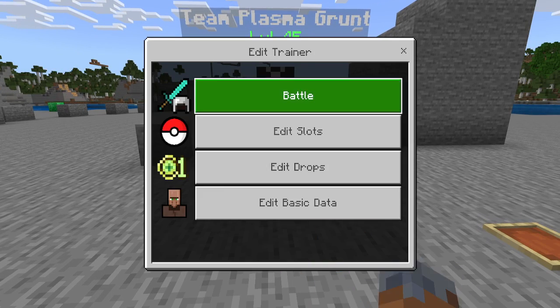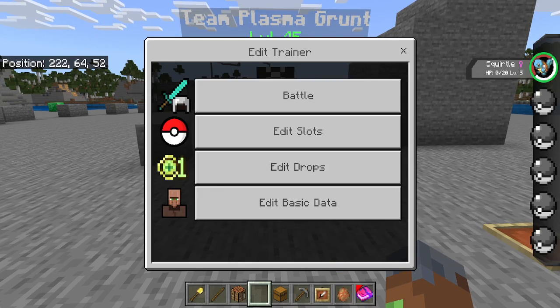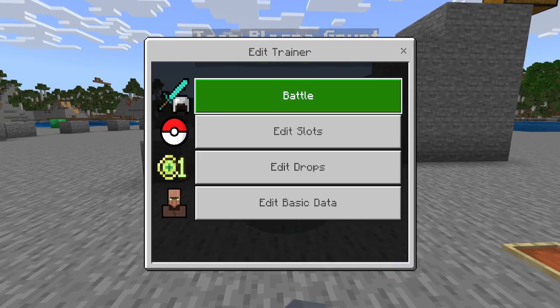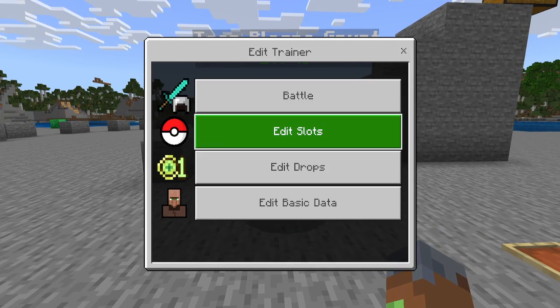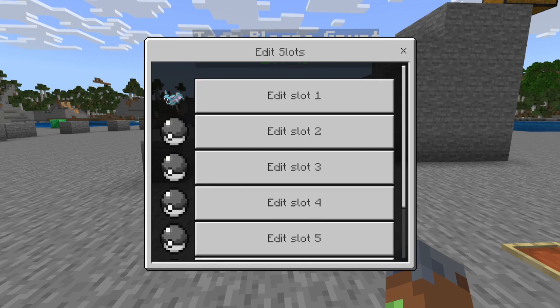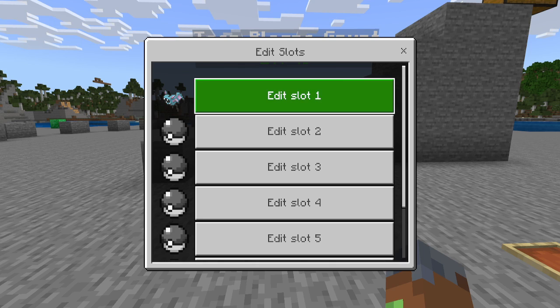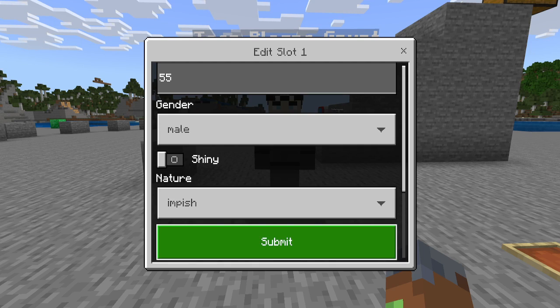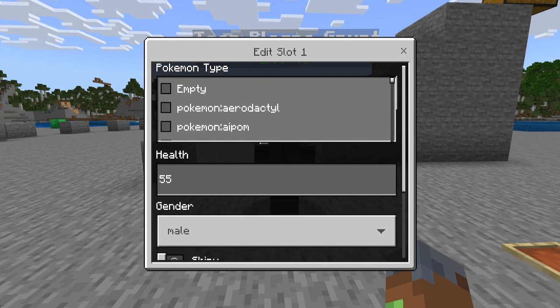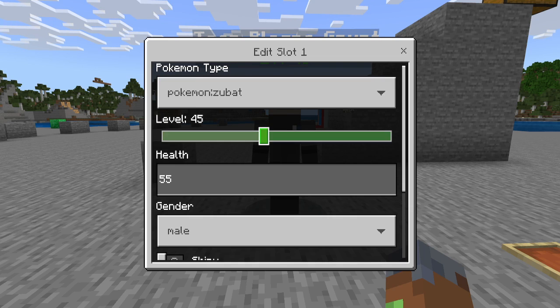You can right-click on them and if you press Battle it's going to show you that old menu where you can press the battle screen. And if you click on Edit Slots you can edit the slots this battler has. If I click Edit Slot One, it pulls up all the Pokemon you can select, and it also lets you select empty if you don't want a Pokemon.